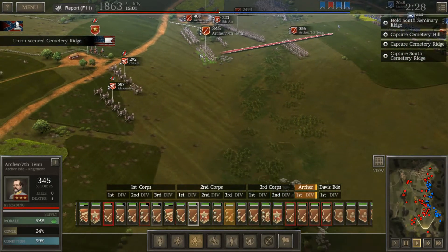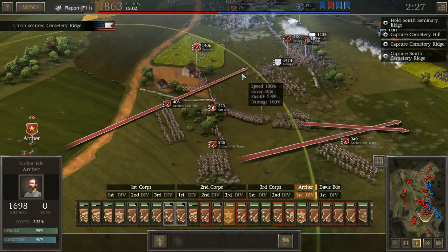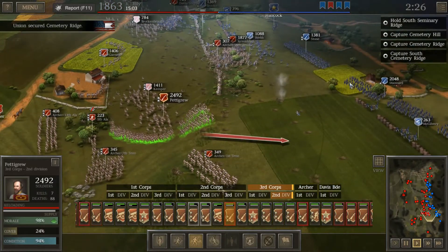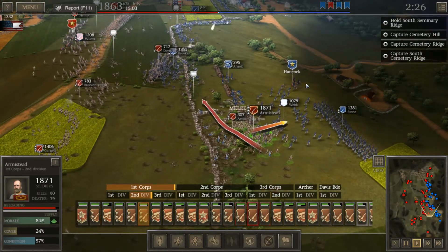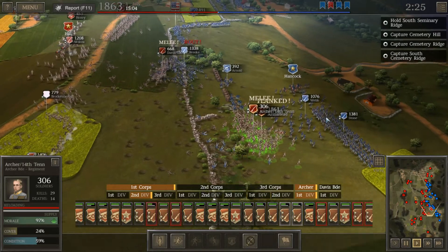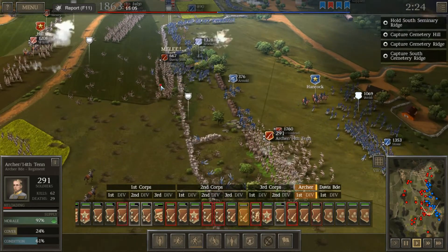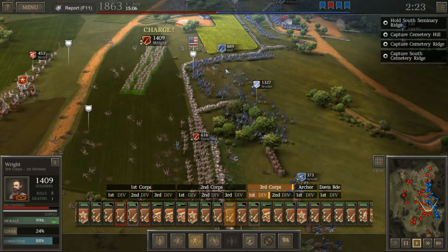Now we've got to go for that second line. We'll continue the charge with Armistead — if you watch old Civil War pictures, Armistead was the guy with the hat on his saber telling his men to move forward. Move forward, Virginia. Move forward. And that's what we're trying to do right now with Wright and Armistead. But over here in the north, we completely got crushed. No doubt about it. That was a bad charge, and we can see why.